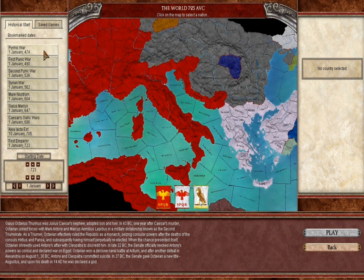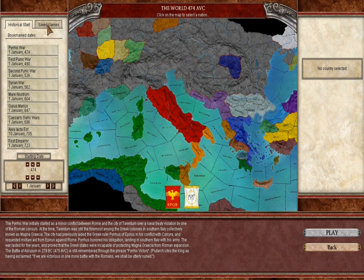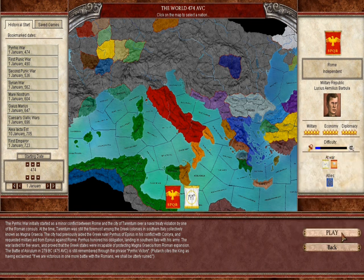Yeah so we'll start at the first scenario. I'm not really good at this game so we'll give our best. Rome is the easiest faction for the player.